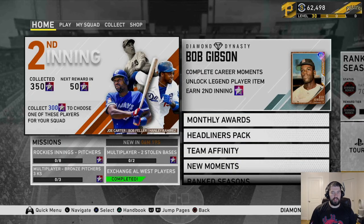Ladies and gentlemen, boys and girls, children of all ages, this is Hopeful Chewbacca back at the Church of Chewbacca. Today they released the Bob Gibson Career Moments Player Program to earn some second inning program stars.